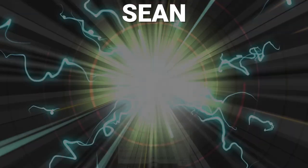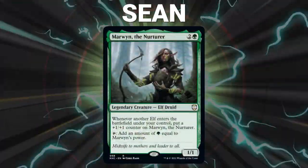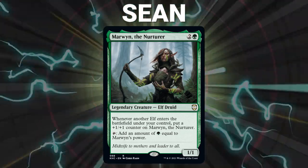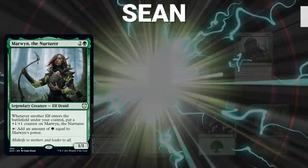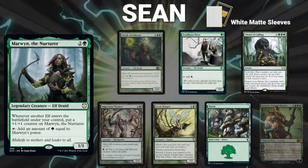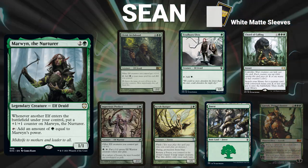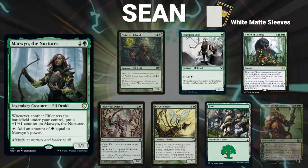Finally we have Sean piloting Marwyn the Nurturer. This is an Elfball deck that assembles an infinite mana combo and then uses that mana to assemble a win. His opening hand contains an Elvish Archdruid, Finehorn Elves, Court of Calling, Imperious Perfect, Scrib Ranger, a Forest, and his London Mulligan is a Garruk Primal Hunter. Without further ado, let's begin this fabulous, fast, factual, fancy factory of fun.